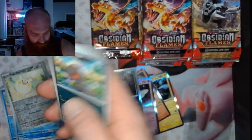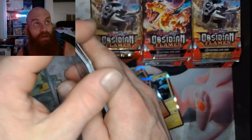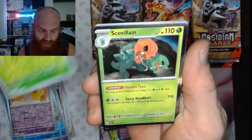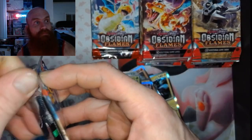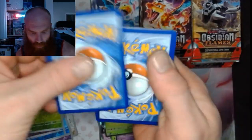Pack 15: Snubbull, Snubbull, a Phantump, and a Scovillain.